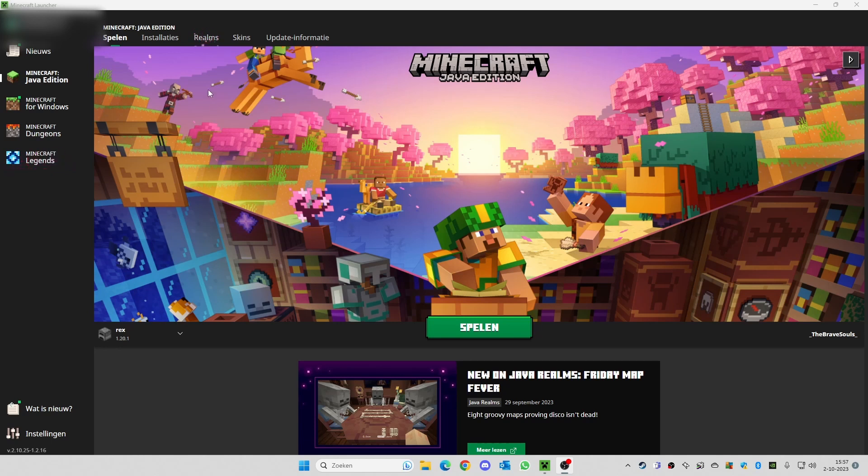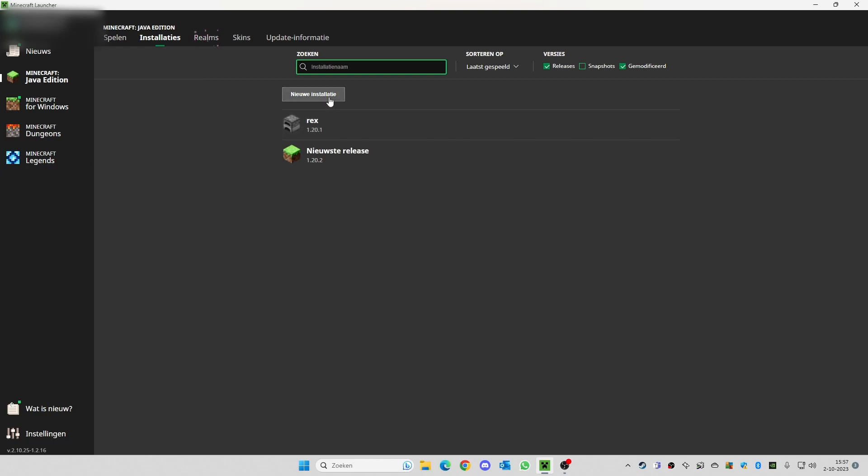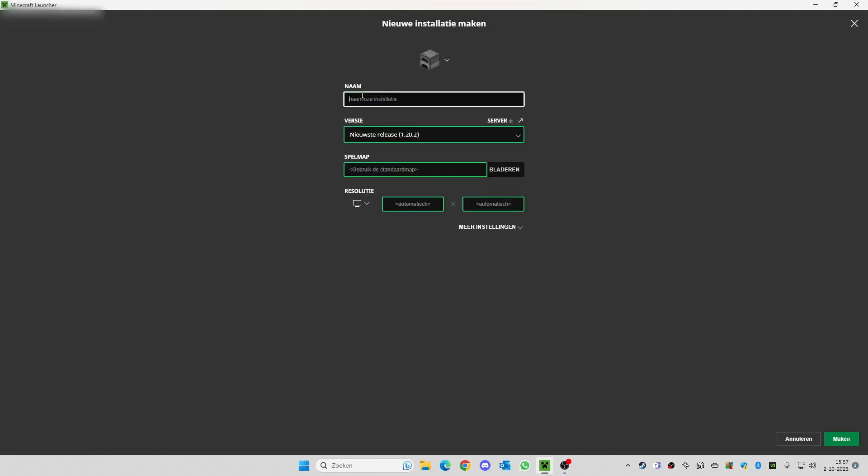So how do you fix that? You open your startup screen like you see here. At the top you have some tabs — choose 'Installations,' then select 'New Installation.' You can give it any name you want; I'll call it 'new.'